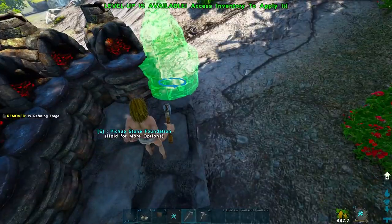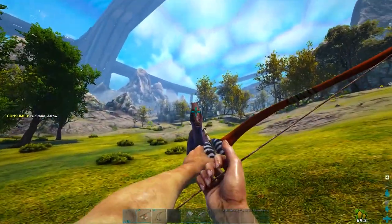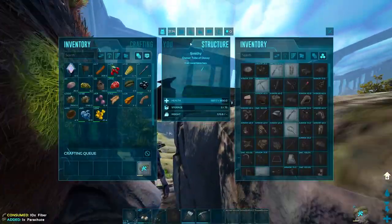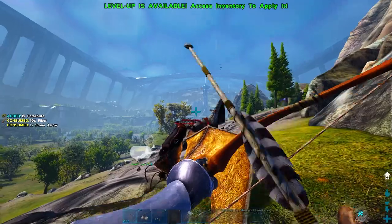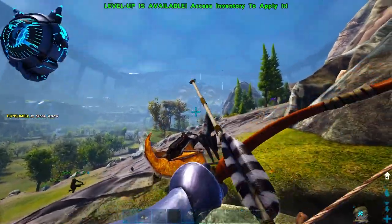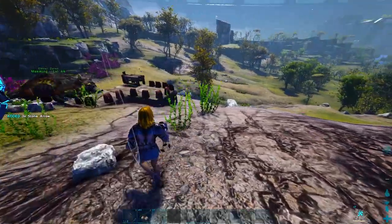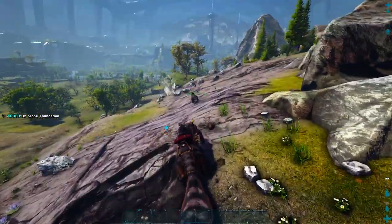I led the Maywing to some metal and placed some forges down to get that Maywing saddle. I also needed a bit of hide, so I killed a Parasaur. Right as I was about to craft it, a guy in a PT came to fight us. Deneo pulled up the PT and we started arrowing it — it was level 80, so it died instantly. Deneo chased him away, and now I could craft my saddle, pick everything up, and dip to our starter base.